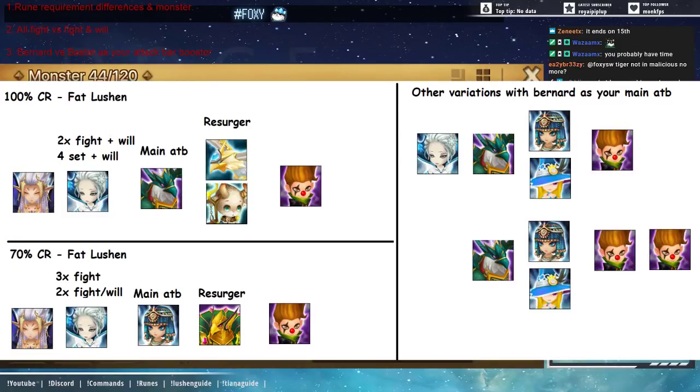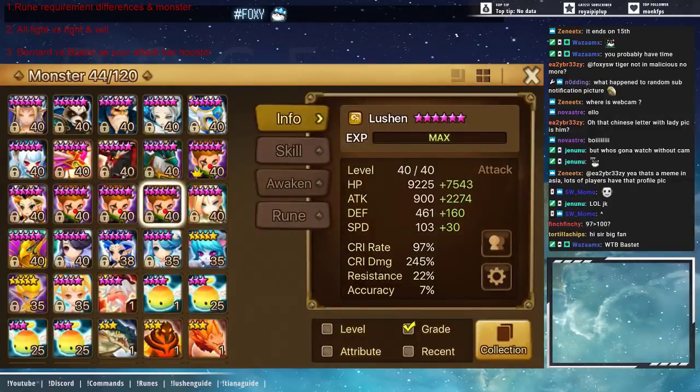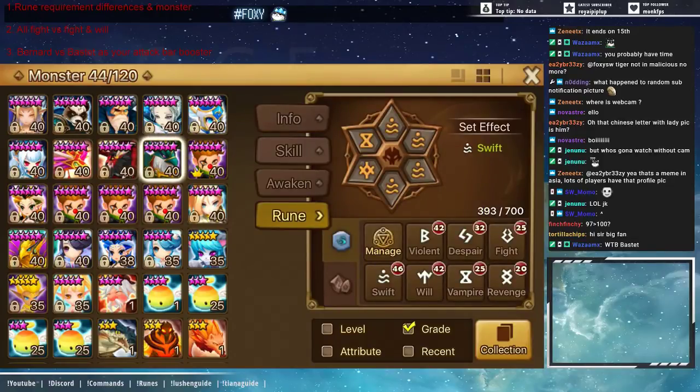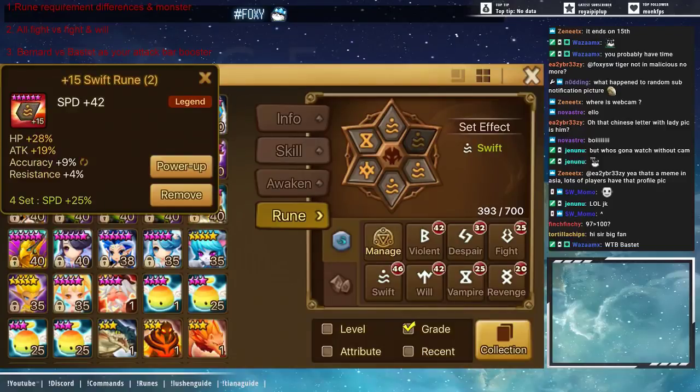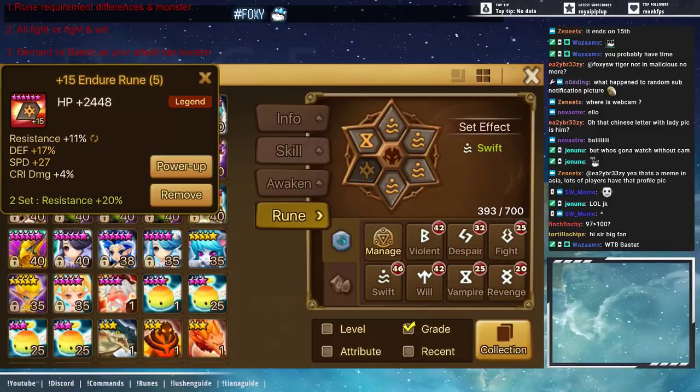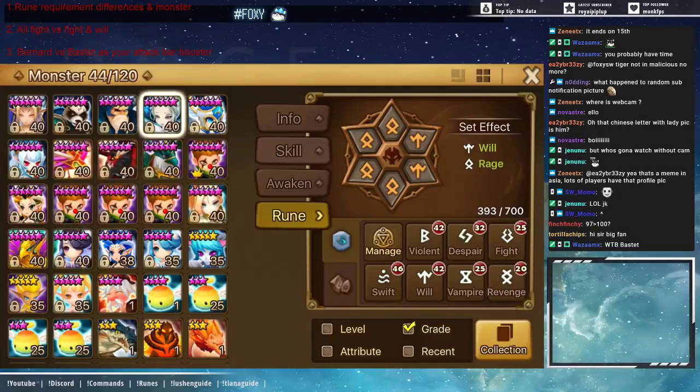Let's jump back to show you my Bernard. This is my Bernard — it is on Swift Broken. Here are the runes. We'll be talking about points two and three combined throughout these examples using my arena. Having all Fight versus a Fight-Will lead monster is really based off consistency. I like having one Will on my unit — this is my Alicia, one Will.